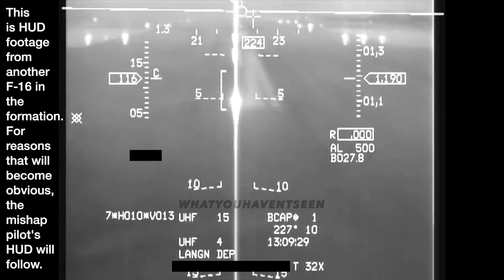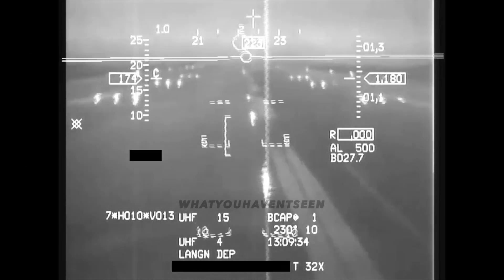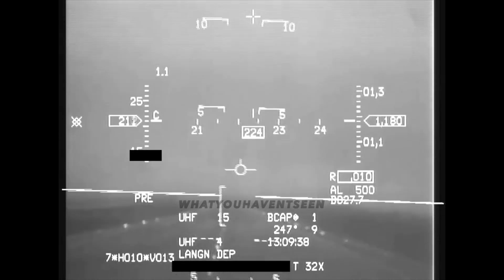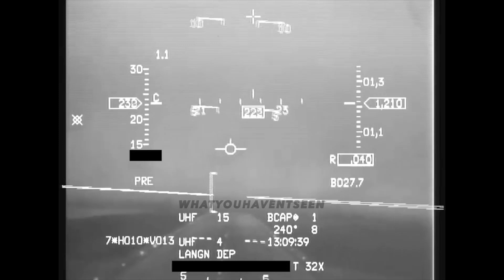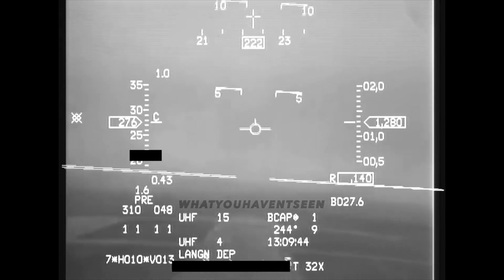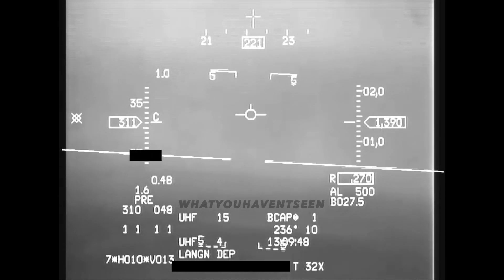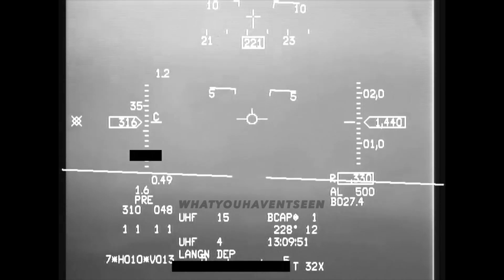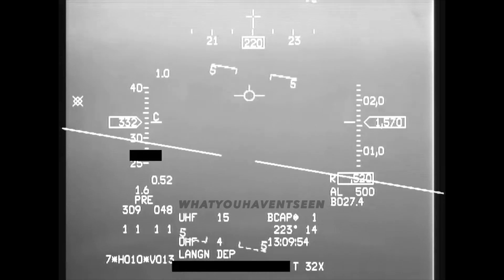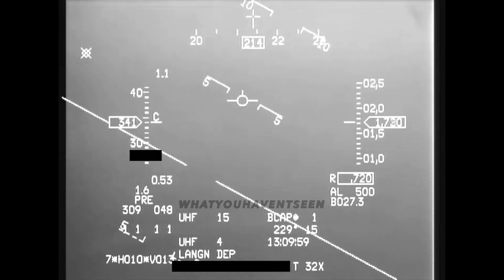Two is MNC restart. Copy, turn left heading 150, climb to 6000. On the left turn, 150, climbing to 7. Flight level 070. Reaching flight level 100, two, you can climb to 090.